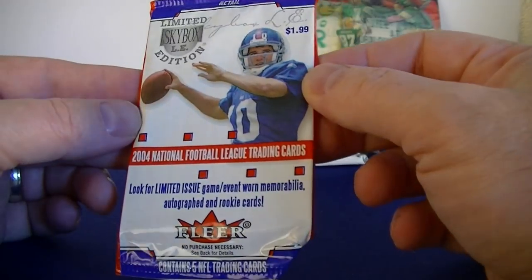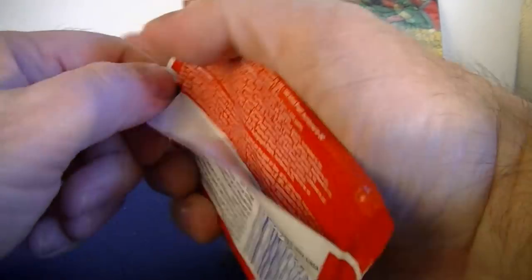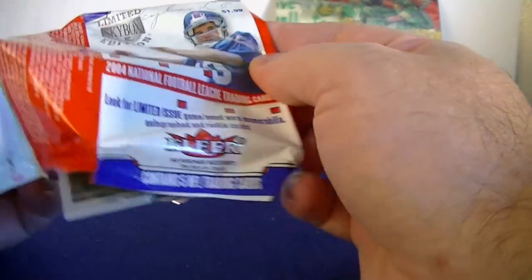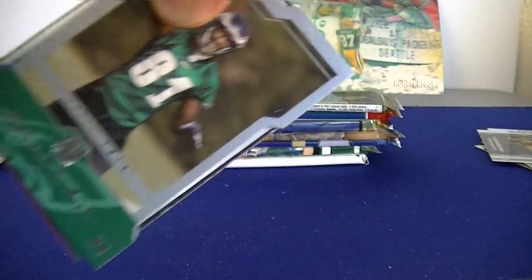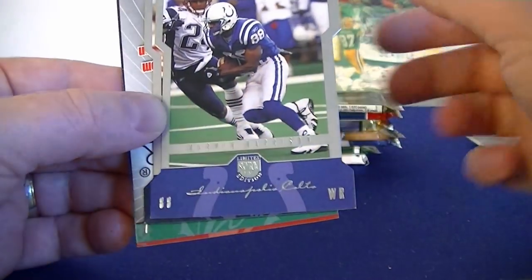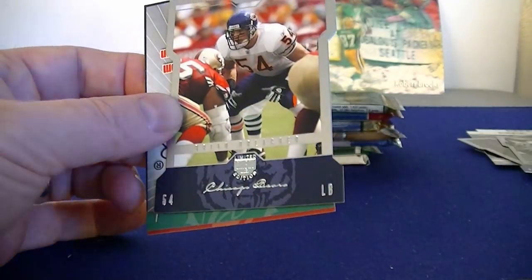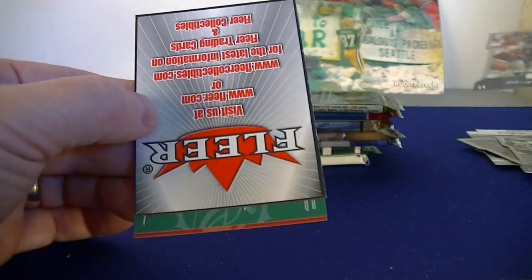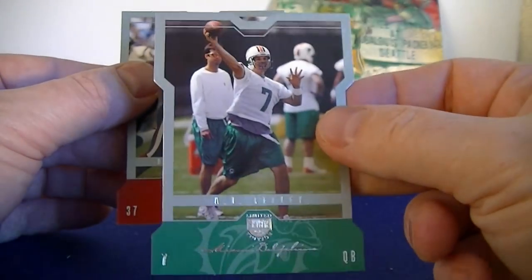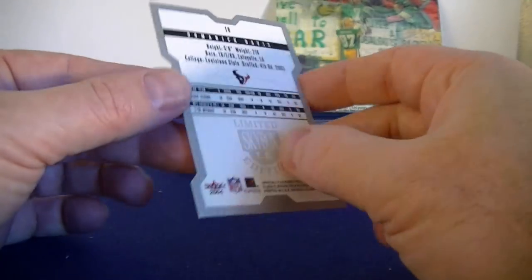Skybox Limited Edition from Flair — looking for autographs. Oh, these are like little die cuts! Terrell Owens, Marvin Harrison — pretty cool. Brian Urlacher, getting some good names here, and another decoy. AJ Feeley, Dominic Davis — cool looking cards, little die cuts.